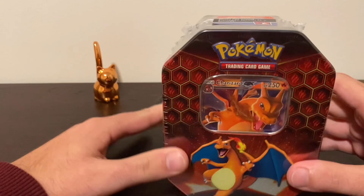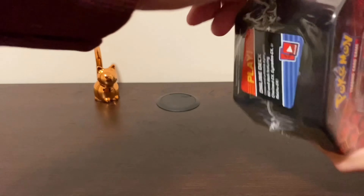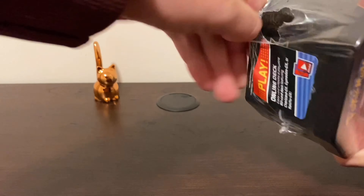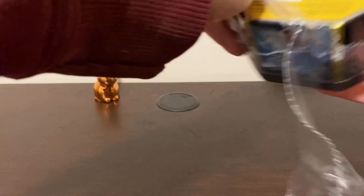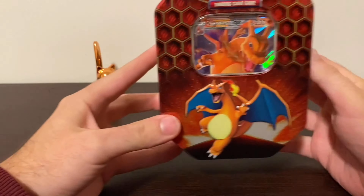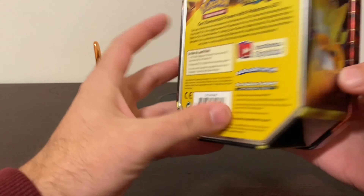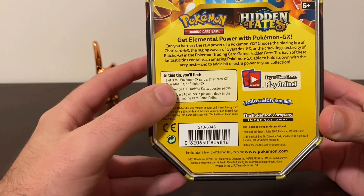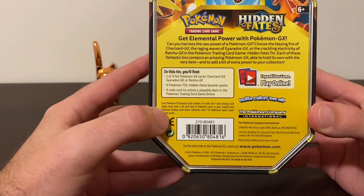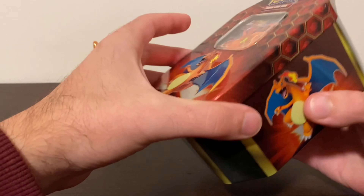Let's get into this. So we have it here, we have the Charizard that you can see. And let's just open this bad boy right up, which of course is going to give me problems because it always does. So yes, I like the art on the tins. It has this Charizard and it lets you know that it comes with one of three foils. Ours is the Charizard GX, four Hidden Fates booster packs, which I didn't read right, and a code for the online game.